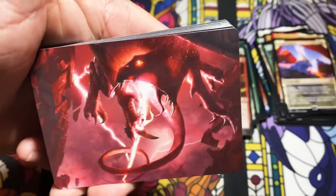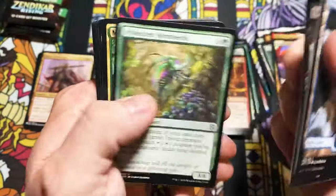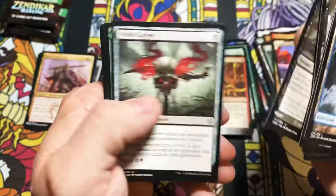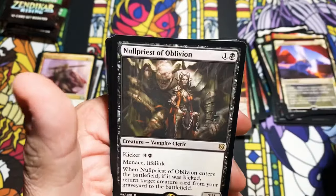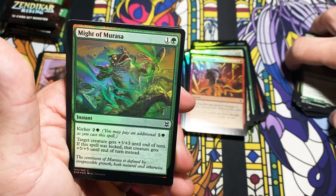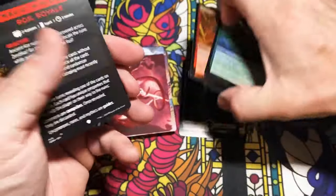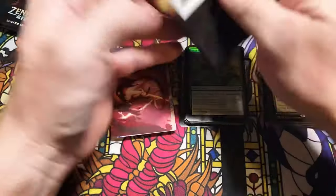We got something — I can't tell what this thing is, I don't remember the card; it looks like an angry lizard. Kazandu Mammoth, Nullpriest of Oblivion, and Might of Murasa. Let me try to straighten those up a little bit — two more packs.